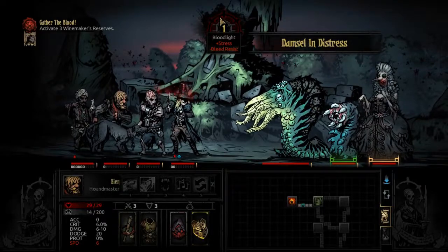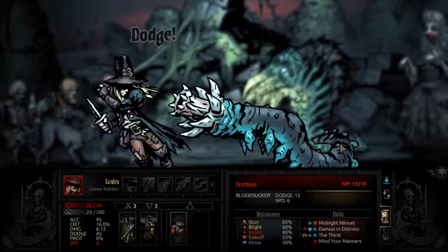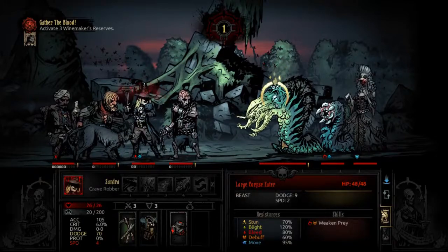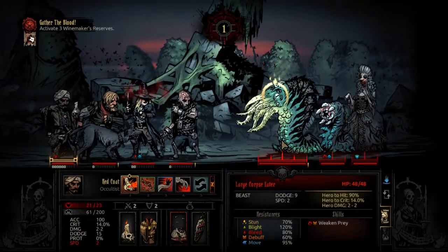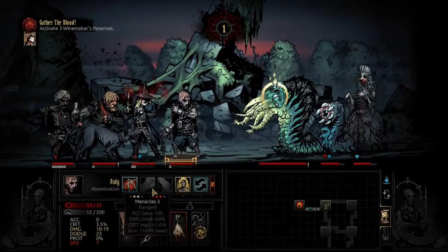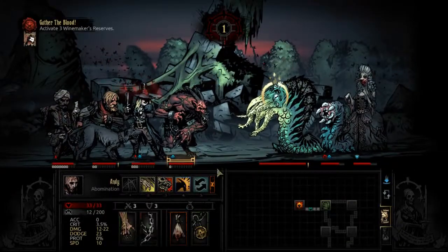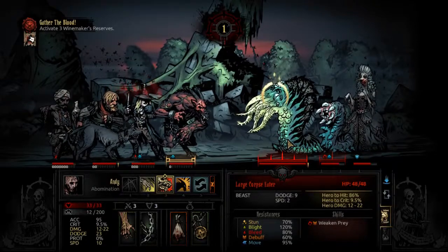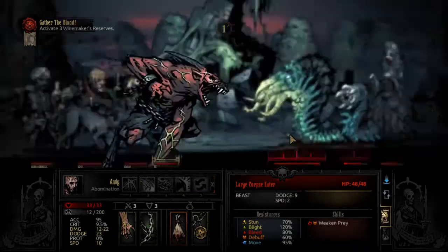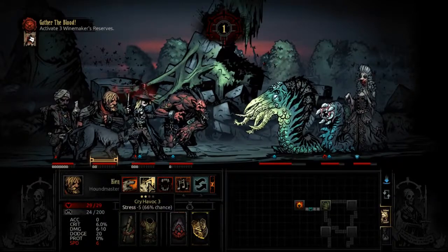Damsel in distress? No, not really — the corpse eater is protecting you, that's an interesting guardian. This could work, and it did, much to my surprise. Now if there's a time to rage, this is it. 14 — man, that is harsh. I feel like the Abomination was just doubled in everything it does, including stress infliction on party and damage, because this is huge. That's almost as much as a level four Crusader.